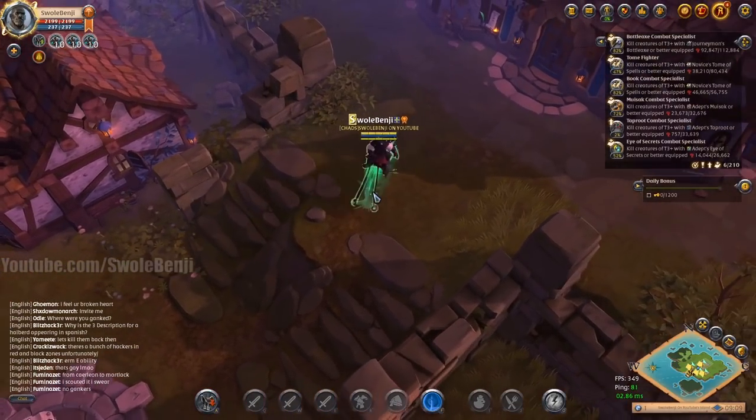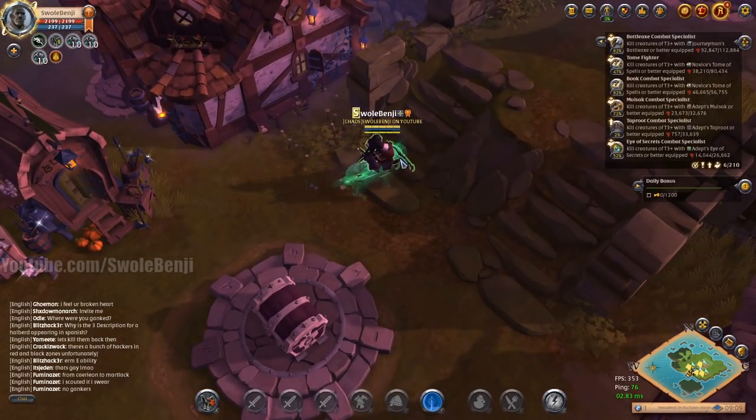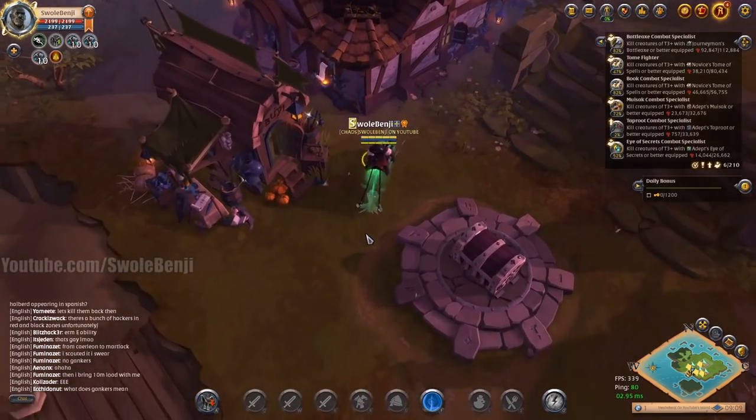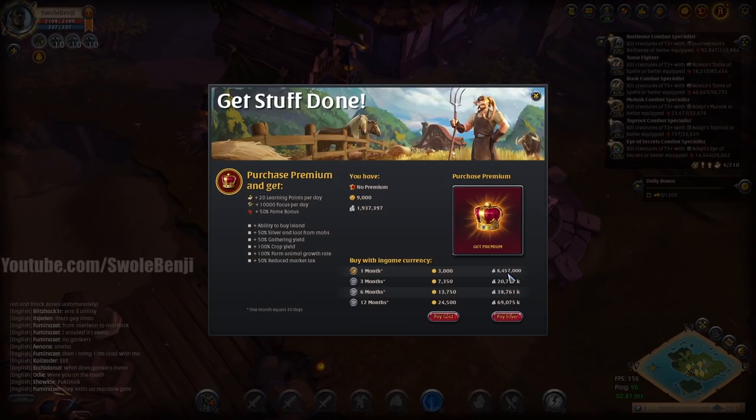Swole Benji here. Today I'm going to talk about how long it takes for every single method in the game that a new player can do — from character creation, doing the tutorial to get the free 3-day premium, and going out of the tutorial — how long it will take to do activities to get premium. It's currently 8.5 million, but in my tests I continued until I hit 9 million, because I don't know if in the future when you watch this, the cost of premium will be up to 9 million or maybe cheaper. So I set a goal to do every single activity a new player can do and see how long it would take me to grind until I got 9 million silver — raw silver, not silver valued in items I'm wearing, unless I sold the items. Let's get started.